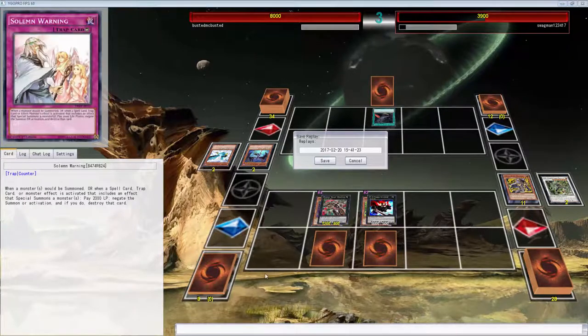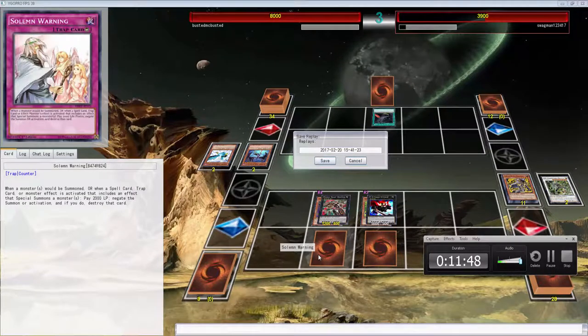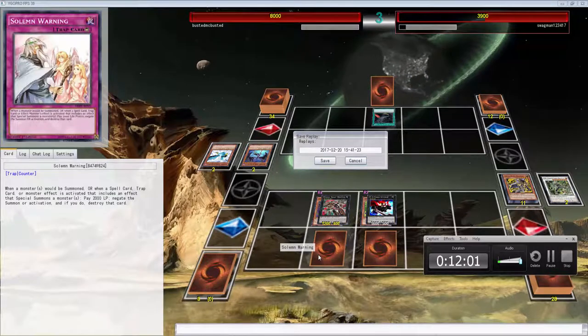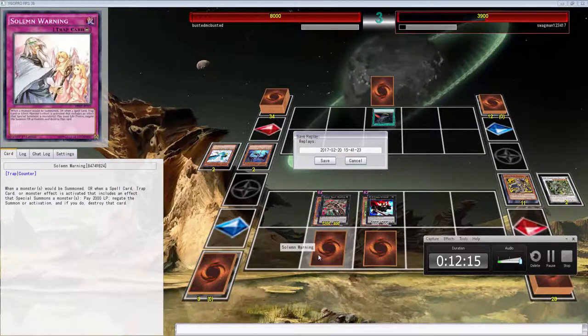If you guys do want to play it competitively and money is not an issue, you can go with Zoo Zombies — that would probably be your best bet. But if you just want to play pure zombies, the probably best build of that would just be a stun version — just with like triple Swallow's Slash and stuff like that. But if you're trying to beat the meta, you're trying to play against the meta, then you either go with the Minerva build or the Zoodiac build. Either way you're doing pretty good, but with the Minerva build you have a higher chance of bricking, and with the Zoodiac build that's just if you want to play Zootiacs.